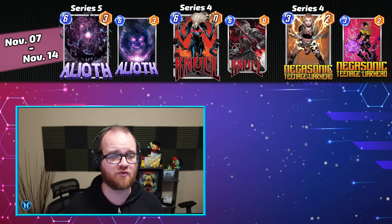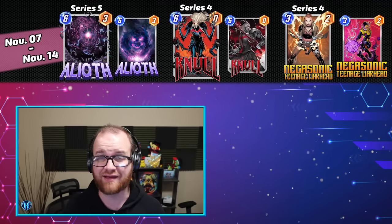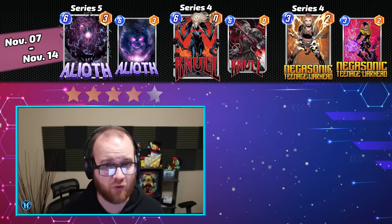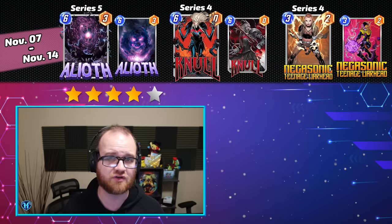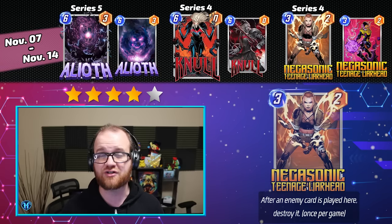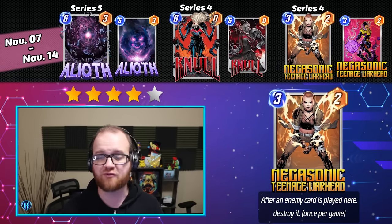Our first Spotlight Cache, running from November 7th to November 14th, contains Alioth, Null, and Negasonic Teenage Warhead. I'm going to give this Spotlight Cache a fairly strong 4 out of 5 stars, because while it does contain two Series 4 cards, all three of these cards are format staples after Teenage Warhead got her recent glow up to a 3-2, who now survives when she blows away one of your opponent's cards.